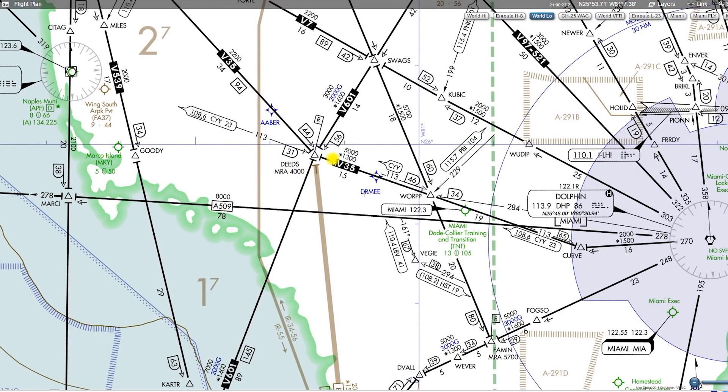For obstacle clearance, you only have to be at 1,300 feet. That basically just means you can still get good signal reception if you're within 22 nautical miles, but if you're more than that, you won't have signal reception — though you will have obstacle clearance at that altitude. If you want signal reception, you would have to be at 5,000 feet along Victor 35.